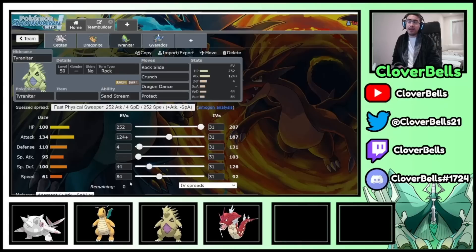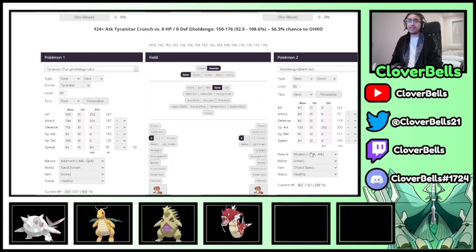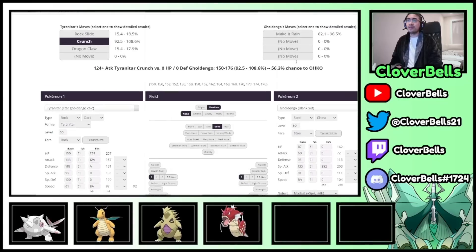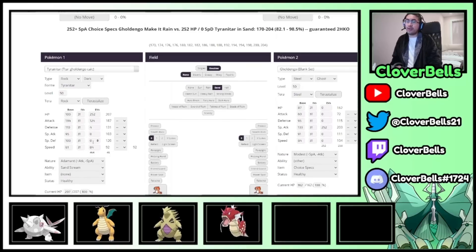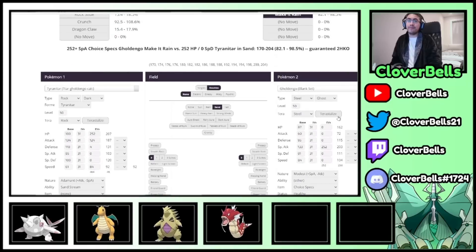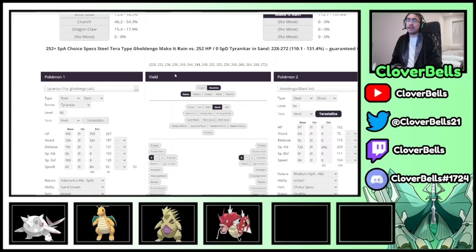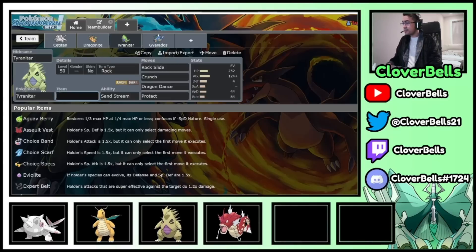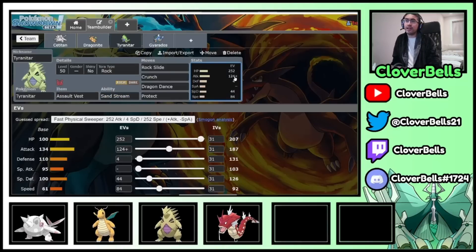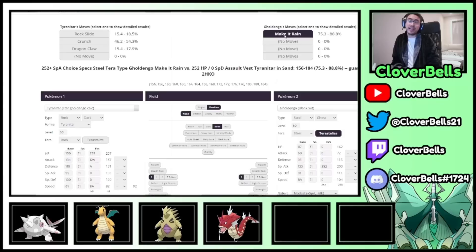Now I have to check whether this spread can survive Goldango Make It Rain. As luck would have it, if this is a Modest Choice Specs non-Tera Goldango Make It Rain, I actually do survive — so that's really good, meaning I don't even need more investment. But you factor in Tera Steel, and now you just get destroyed. So I have to factor in either Grimmsnarl Light Screen or an Assault Vest on Tyranitar. Assault Vest has been rising especially on Tyranitar/Lycanroc teams. If I go that route I have to adjust my spread, but I can survive Make It Rain, which is really nice — though I can't use Dragon Dance or Protect anymore.